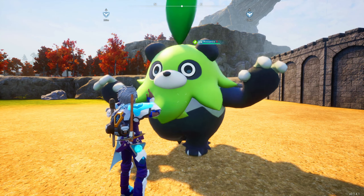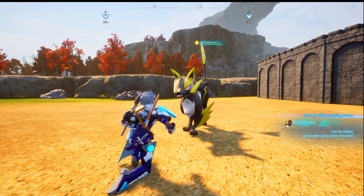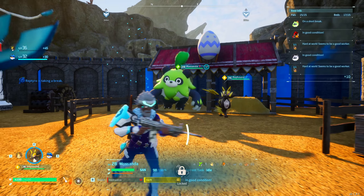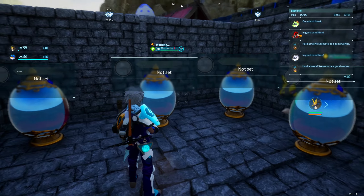In order to breed Grisbold, you'll need a Mossanda, which can be found here. And you'll also need a Rayhound, which can be found here. Drop both these pals inside of your ranch, give them some cake, and they'll lay a Grisbold egg. Incubate it, and soon you'll have a Grisbold.